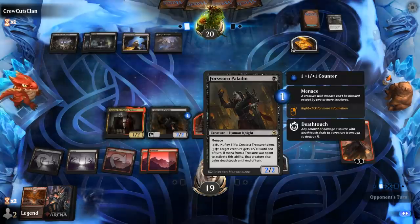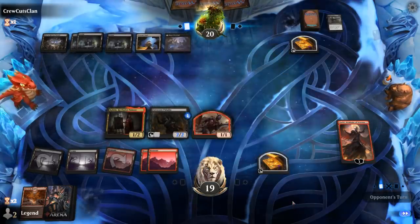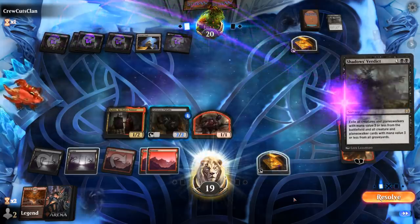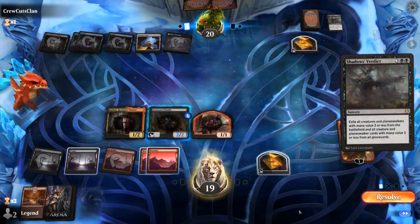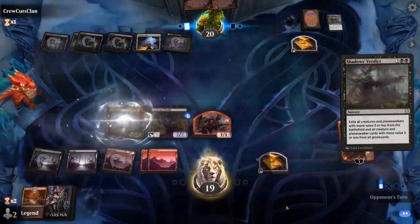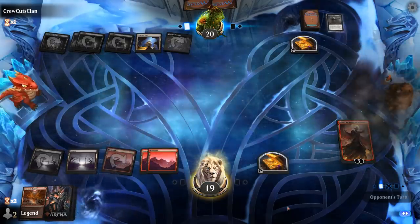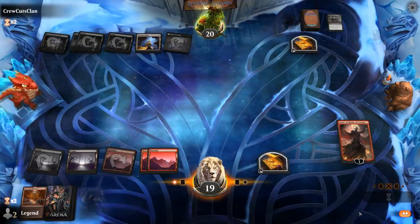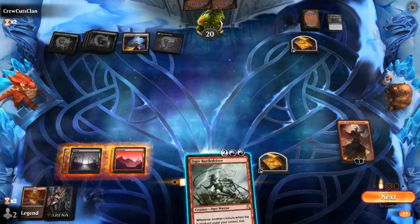If I go for Den of the Bugbear they can trade using the two Pest tokens — yeah I think that's still okay. Do we sandbag our Paladin in case of a sweeper? The opponent is likely not playing sweepers in this type of deck, but it's not impossible. There's also the Hive of the Eye Tyrant we need to worry about, so that's another reason to play out a second blocker. Sadly they do have a sweeper. Make another Devil.